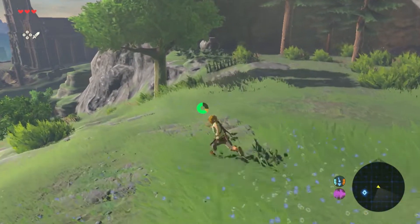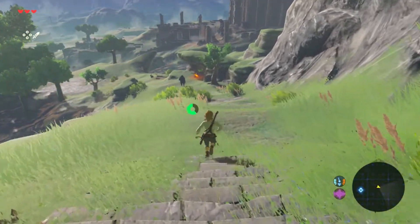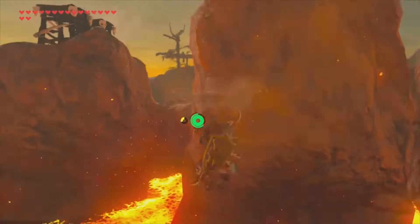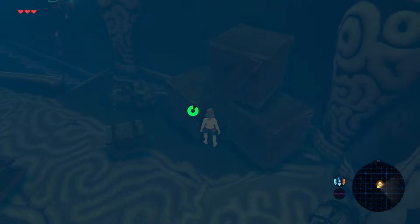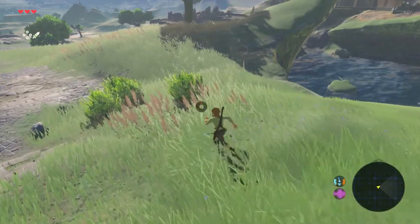In Breath of the Wild, stamina is used for a variety of key tasks performed throughout the game. This includes but is not limited to climbing, sprinting, swimming, gliding, charging weapons, and pushing objects. You'd think I could go at least a few minutes into the game before encountering any of these, but you would be wrong.